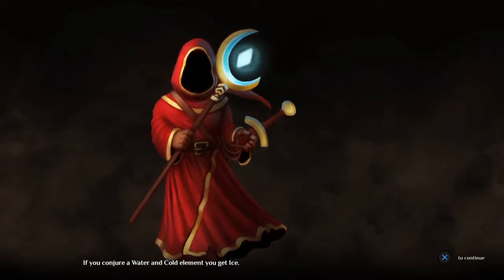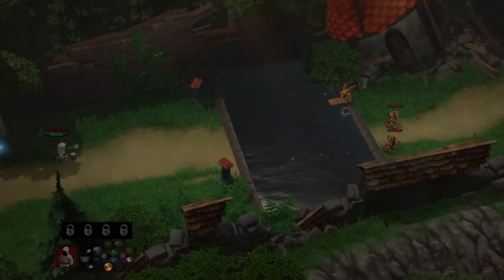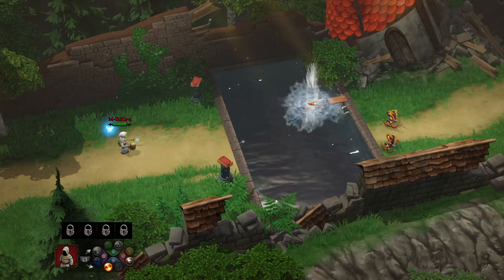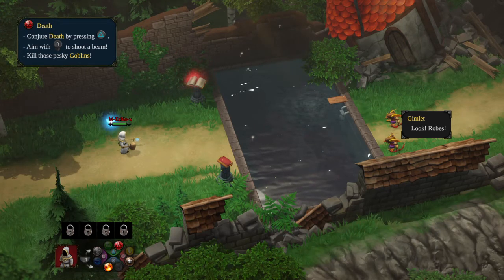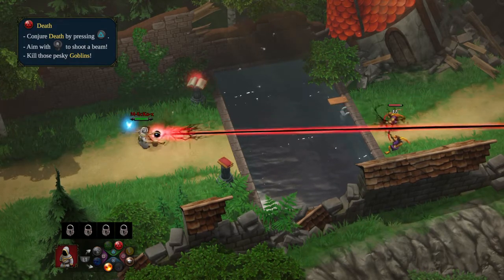A tip: if you conjure a Water and Cold element together, you get Ice. He seems to be drowning - I guess he should have learned to swim. Now we just learned Death, which is our long-range attack.